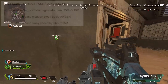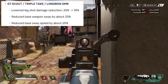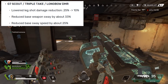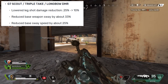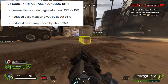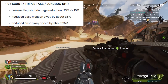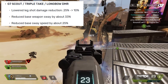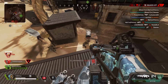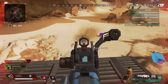The Longbow itself, the G7 Scout, and the Triple Take — which are probably three weapons that you guys never pick up in Apex Legends — have all had a lower leg shot damage reduction from 25% to 10%, and they've also reduced weapon sway by about 33%, which is actually quite a huge number. I still think that's not enough for me to pick up any of those three weapons, but I'm definitely going to give them a go because these stats can sometimes really make a big impact in game, so it's definitely worth testing.